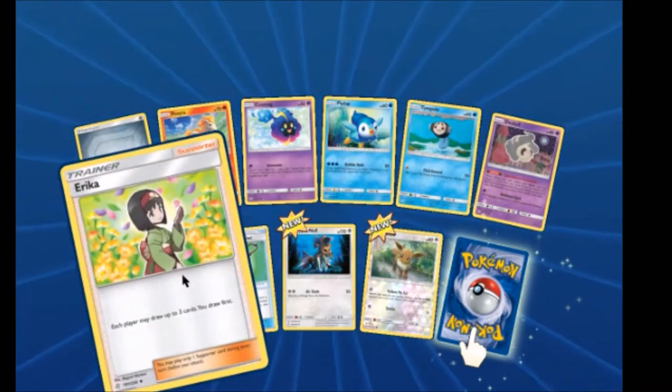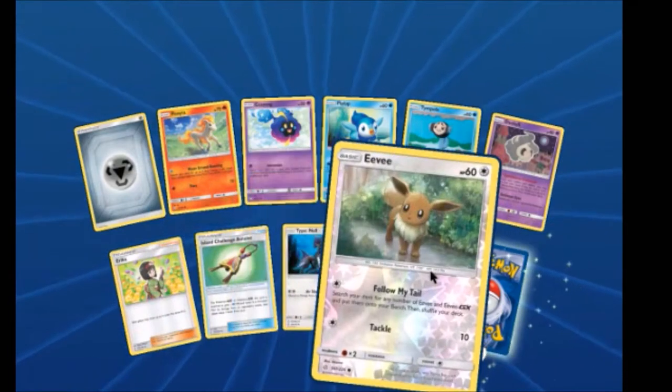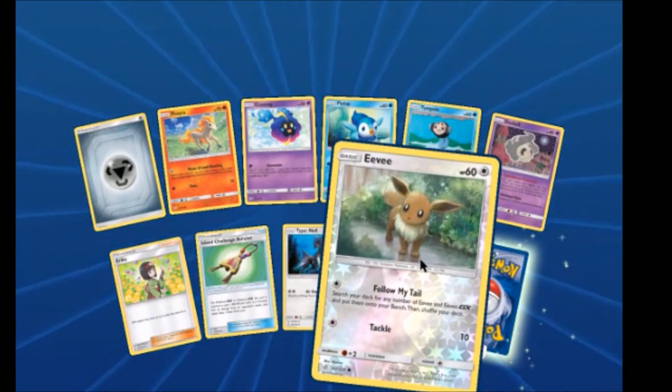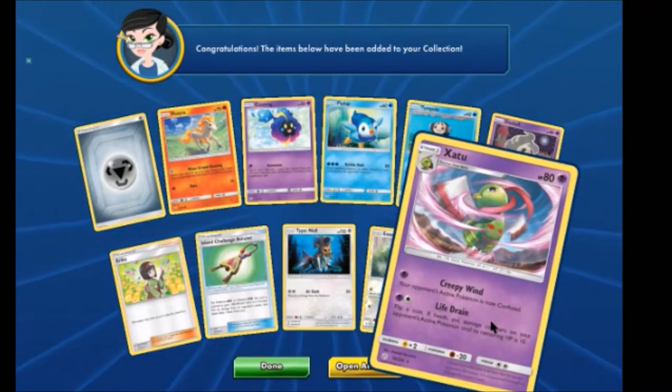We have Erica, Allan Challenge Amulet, Type: Null, Eevee Reverse. Aww — poor thing is in the rain. I haven't seen that one yet. And a Zoroark 2.